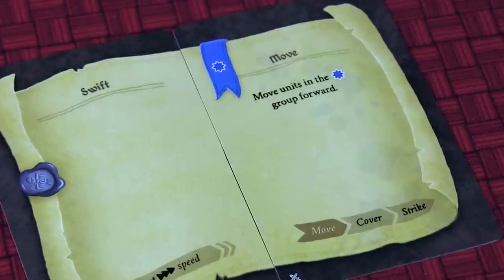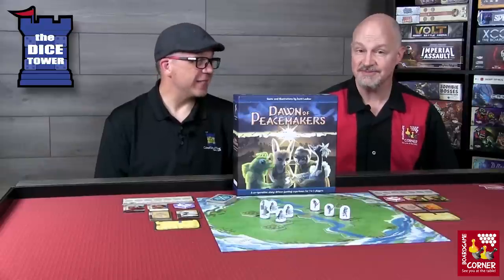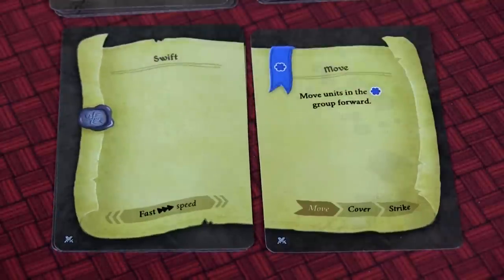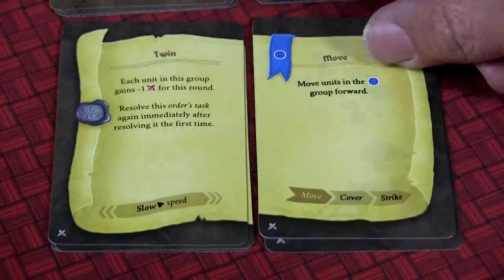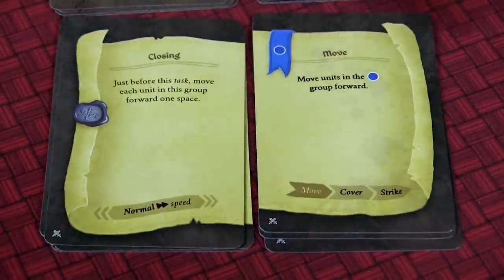Speed is very critical because whoever has the fastest speed is the one who gets to act first. What's also neat about these decks is that basically it's an analog AI for each of the armies, which is a really neat aspect of this game. That prevents you from having to perform any of the army's actions, and you can take the role of the peacemaker.